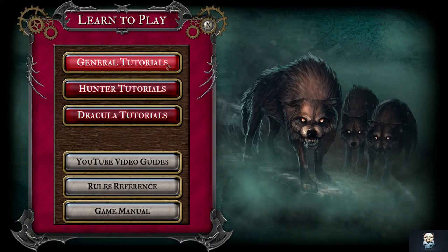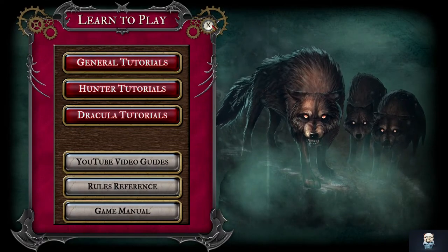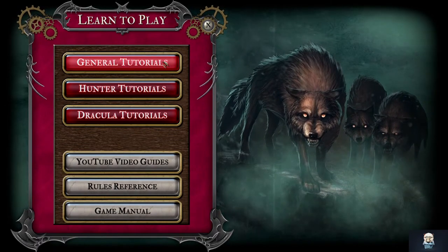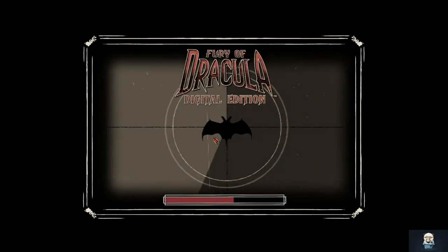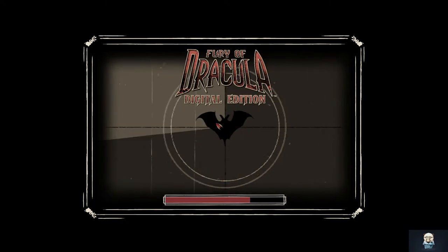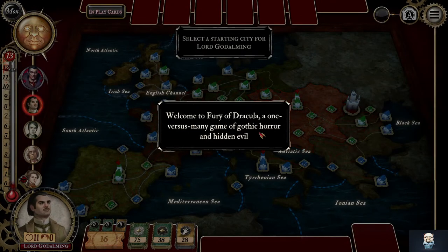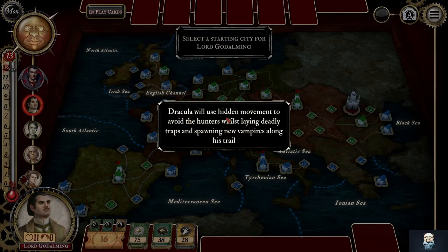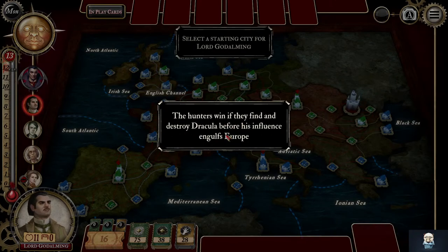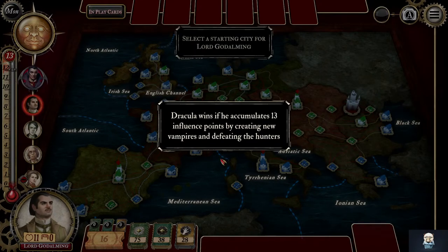I wonder if I just jump in and start going at it, what's going to happen. One versus minigame, all right. 13 influence points.